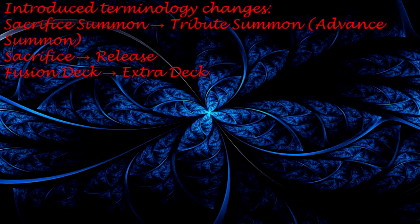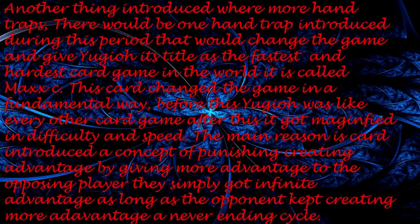Terminology changes are introduced: Sacrifice Summon becomes Tribute Summon or Advance Summon; Sacrifice changes to Release; Fusion Deck changes to Extra Deck. More hand traps are introduced. One hand trap introduced during this period — called Maxx C — would change the game, giving Yu-Gi-Oh its title as the fastest and hardest card game in the world. Before this, Yu-Gi-Oh was like every other card game. After this, it grew magnifying in difficulty and speed, introducing the concept of punishing advantage creation by giving infinite advantage to the opposing player — a never-ending cycle.